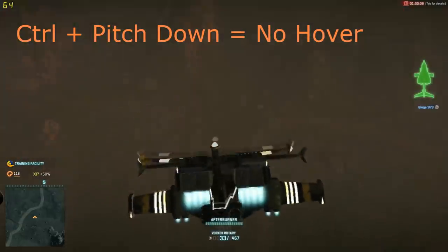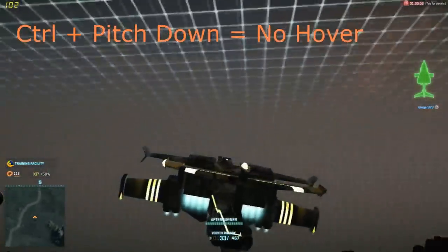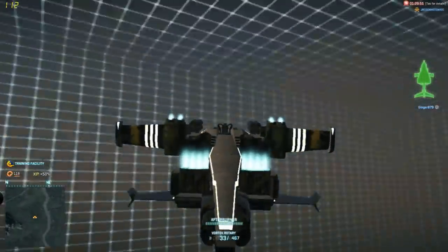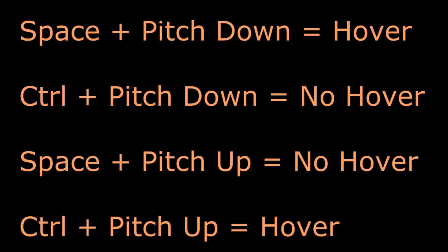Third: Descend — that is ctrl or C — plus pitch down equals thrusters unlocked. Fourth: Descend plus pitch up equals thrusters locked. These four key combinations can be manipulated in a variety of situations to help you stay in or leave hover.